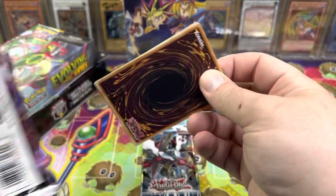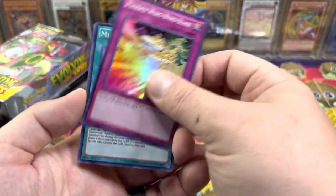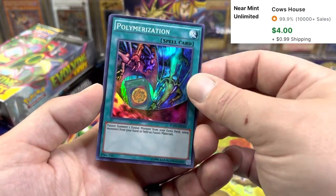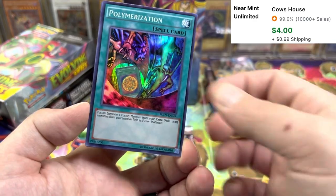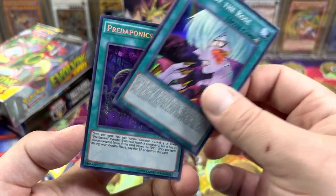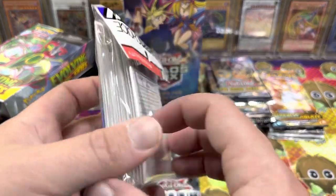Fusion Enforcers — I think the secret's in the front. Phoenix Wing Wind Blast, that's pretty cool. Miracle Fertilizer. Polymerization with the anime artwork — I know that's pretty good. We got Mark of the Rose and Predaplants. Pretty decent pack. Very excited about these sleeves, gonna get my Magician deck set up now.